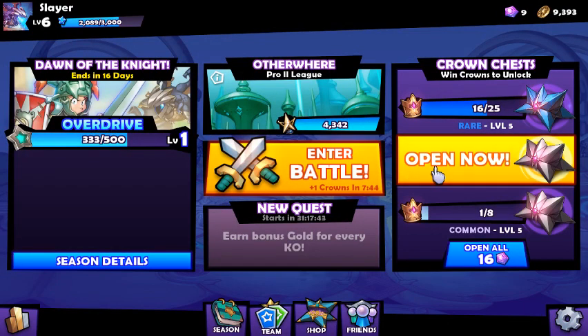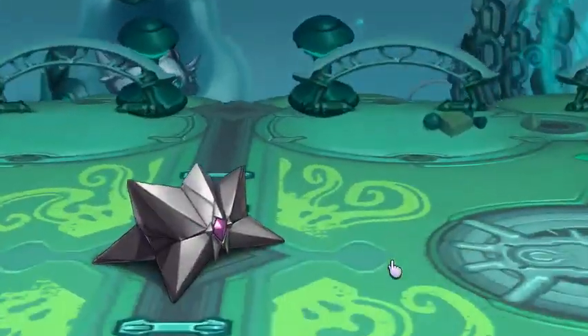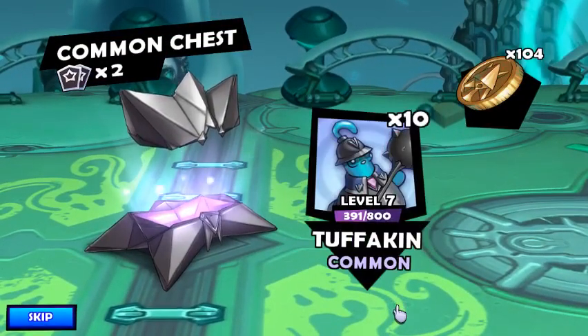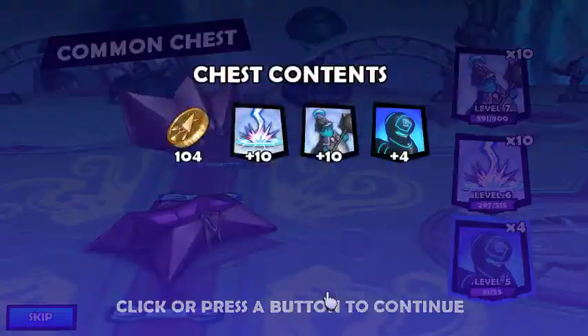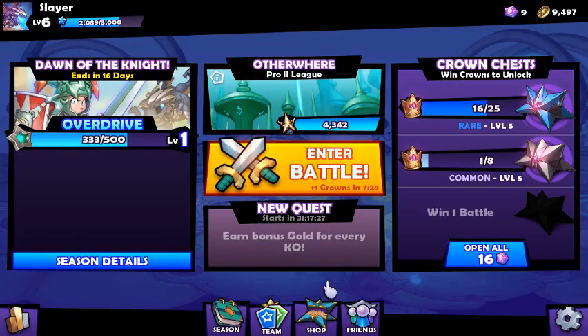We'll open a chest while we're here and then do one more fight before I call it for this video. Having that arena control is what really made me a better player. Before, I was trying to push the hero, trying to get my minions to attack their hero, and it wasn't working. What I didn't realize was I just need to use my hero to pick off the good troops and leave the rest to my minions — build up that arena control and steamroll through.